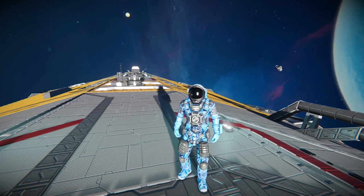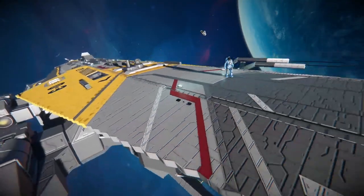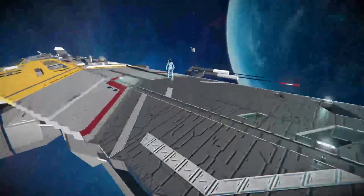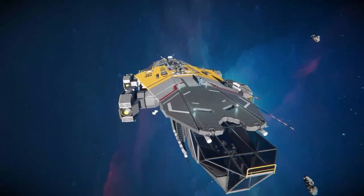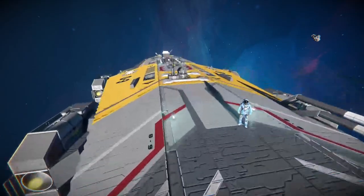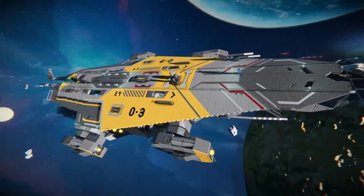Hey everyone, Parso here and welcome back to another Space Engineers ship review. Today I'll be looking at the AITS-170 Drake. This is a pretty cool ship. I don't know if you can see the top here, but it's got an unusual amount of detail for a normal sort of large grid scale ship. This is one of a collection of ships designed to take inspiration from a game called Star Citizen, which has some pretty cool looking ships in it. It sort of takes inspiration from that game and tries to bring that into Space Engineers.